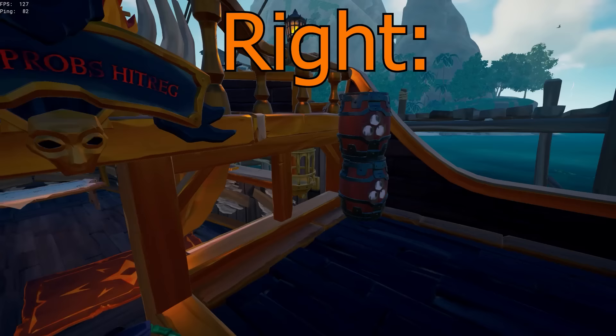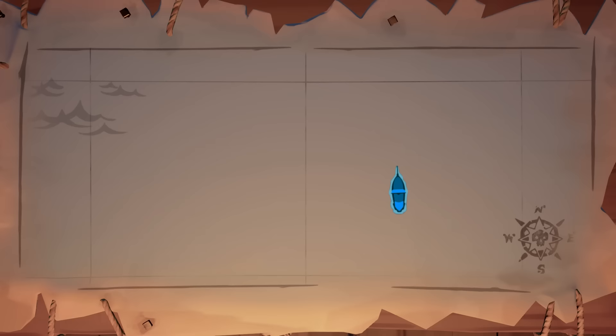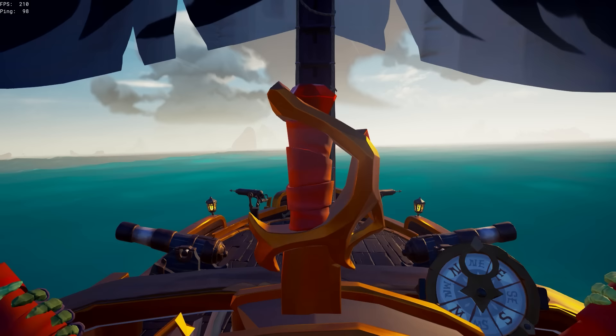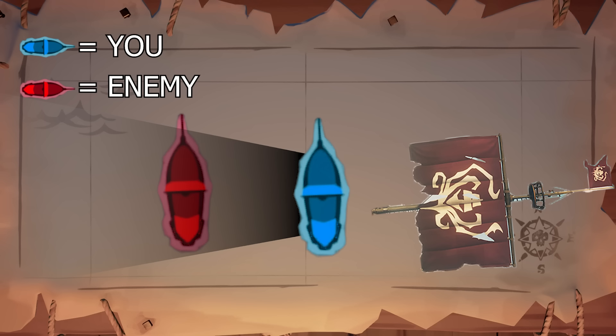Now that you know why to turn right at the start and have the enemy on your left side, after doing that you'll want to raise your sails to half to turn a bit tighter and to already be ready to slow down once you immobilize the enemy boat to keep cannon angle on them. After you have cannon angle on the enemy at the start of the fight, you can straighten out your wheel and let the boat sail itself. Then you want to try to kill them with a cannonball to put yourself in a winning position.